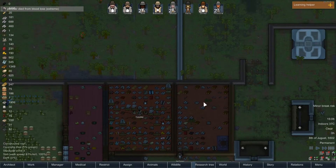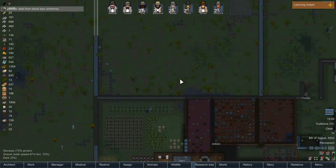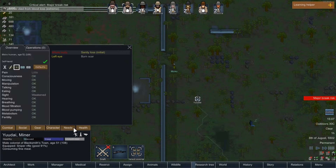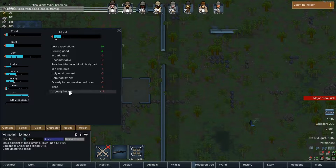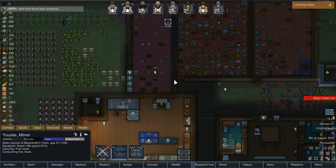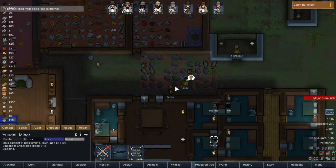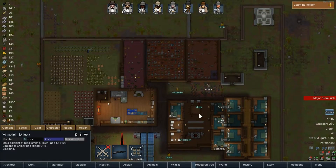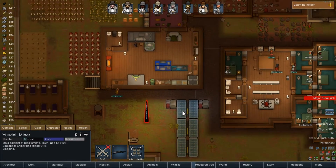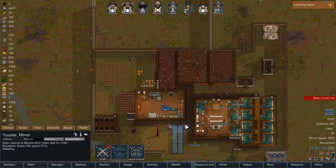We'll wait for this to be done and then re-floor in there. Major break risk — you die. What's wrong, buddy? Urgently hungry, really freezing. Kim turned him down, so I guess he's upset by that. Hey-ho, buddy — pick yourself up and move on. Not the first person to be rejected, and I'll be excessively surprised if you're the last. Although at this point a meteor could land and kill the entire colony, so take your shot while you've got them.